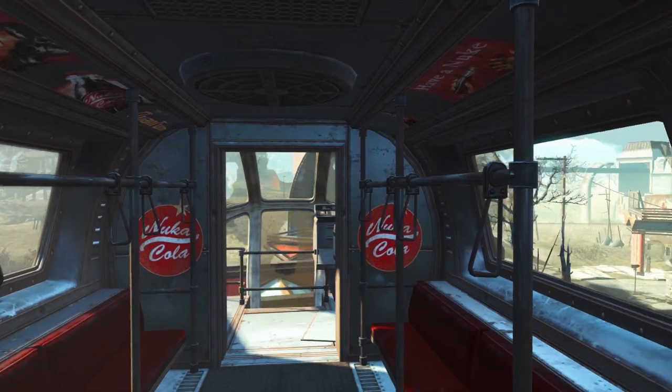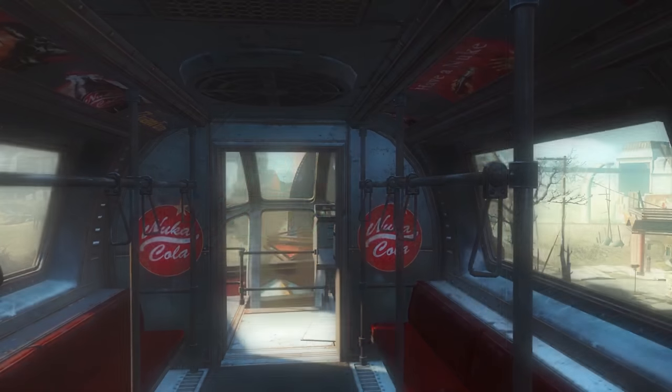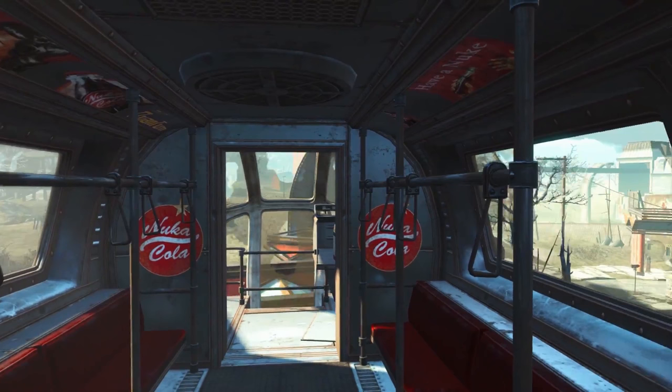I have a little theory: this monorail is going to get us around Nuka World, probably around the extended map area in the new region. On Fallout's Twitter when they announced the trailer, they used the wording 'hop on the Nuka Express for a trip to Nuka World.' Maybe we're actually going to hop on a monorail that appears on one side of the map, and that's going to take us to Nuka World. I think it's an interesting theory — let me know what you guys think in the comments below.